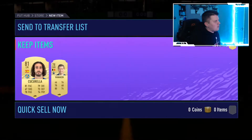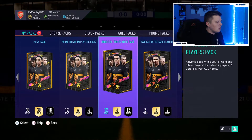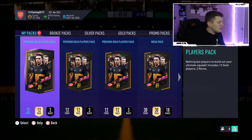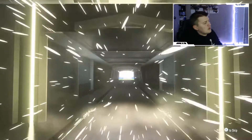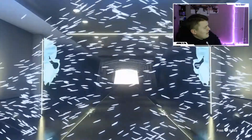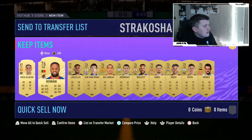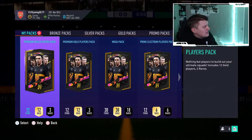The main focus is the prime icon pack. Who do I want? I want one of the strikers - Eusebio, Ronaldo, all those kind of players would be pretty insane. Premium gold players pack - I think this one came from a draft. No walkout, just Champions League players - Strakosha, 83-rated Champions League card. He's tradable so that's pretty nice, the rest go to the club for future SBCs.